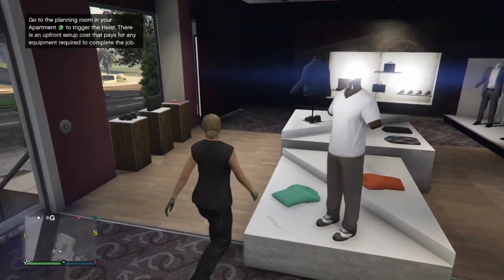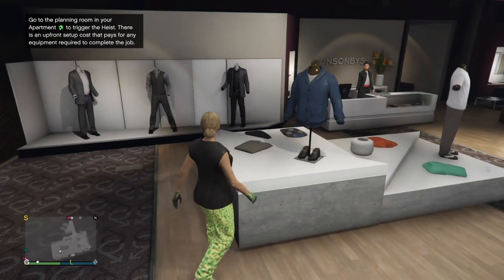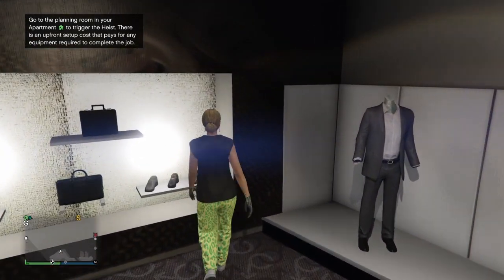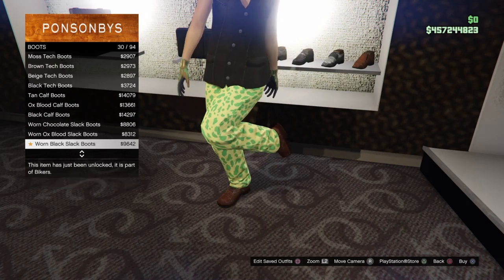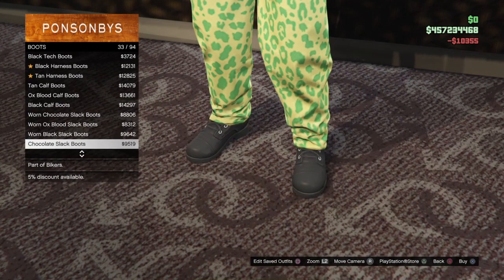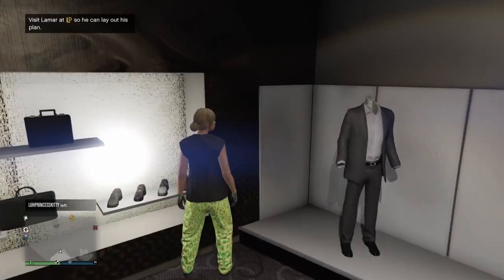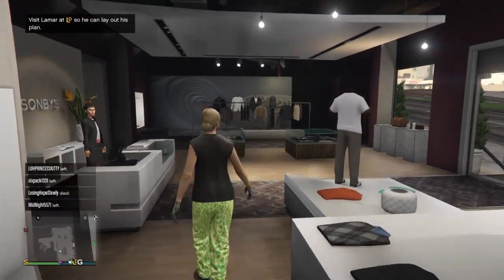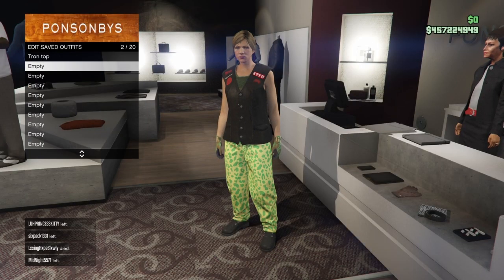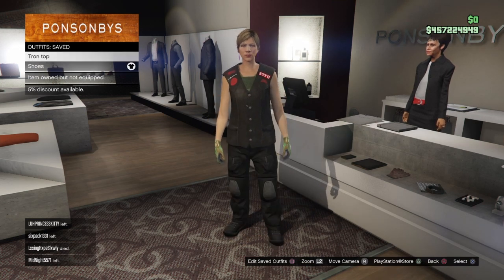For the second component, make your way back to the pants section, go to sports pants, and select the sported muscle pants which is number 1 on the list. Once you equip that, go to the shoe section then go down to boots and make your way over to the black slack boots - make sure you equip the black slack boots. Once you've equipped them, bring up your interaction menu and equip the armor again because changing the bottoms removes it. Then save this outfit to slot two - I'm naming it 'shoes' for the deadline shoe component. Those are the two outfits done.